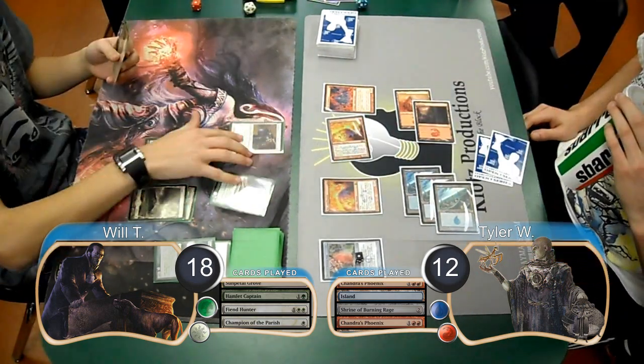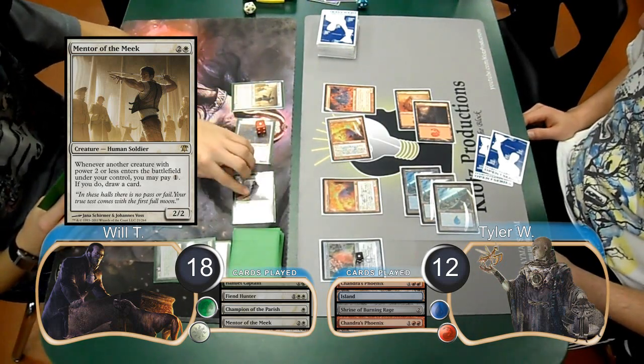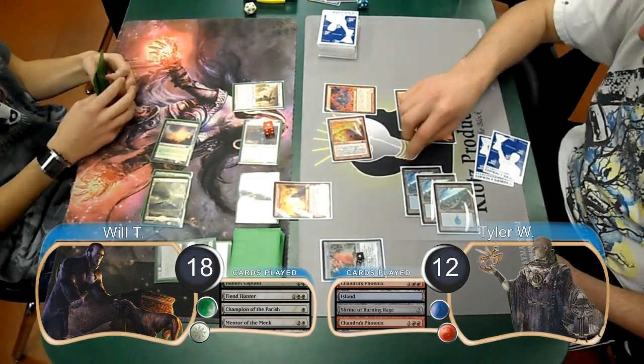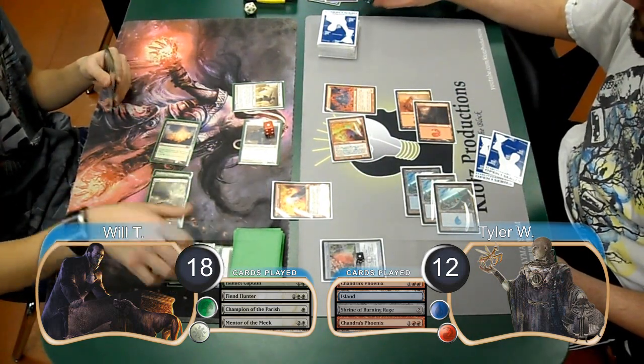For Will's next turn, he started off by resolving a Mentor of the Meek. Then for combat, he attacked with his Champion along with his Captain. Tyler decided to trade one of his Phoenixes with the Captain, and then take the other 3 damage from the Champion, going down to 9 life.